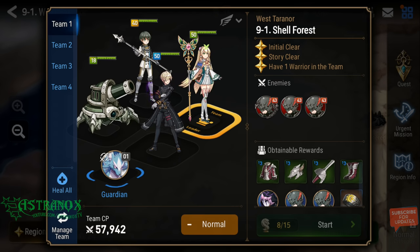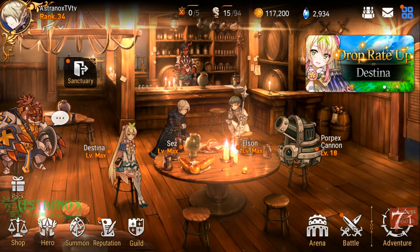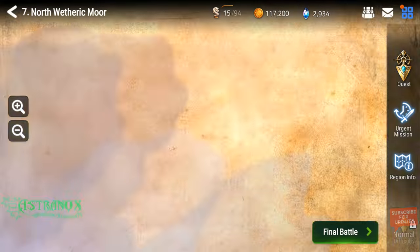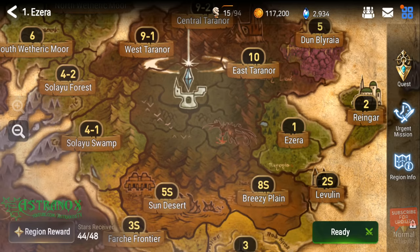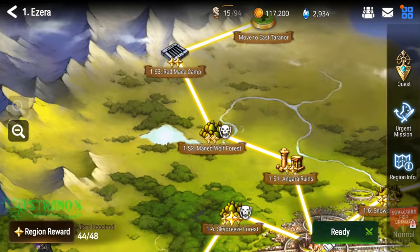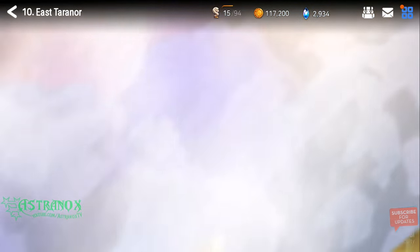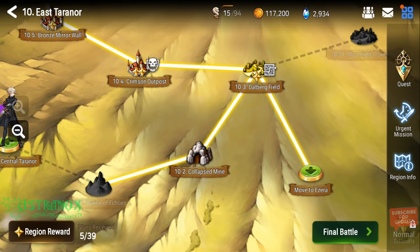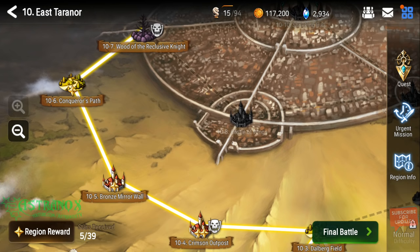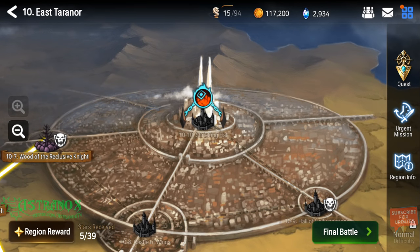You can go to the tenth region from the first one, I believe. So if I back out — so Isira — you see, if you take the shortcut that goes up, move to East Terranor. East Terranor is here. So I already worked on this stuff. There are multiple ways to access this place. You can see one star here, one star there. Region 10-10 is here.